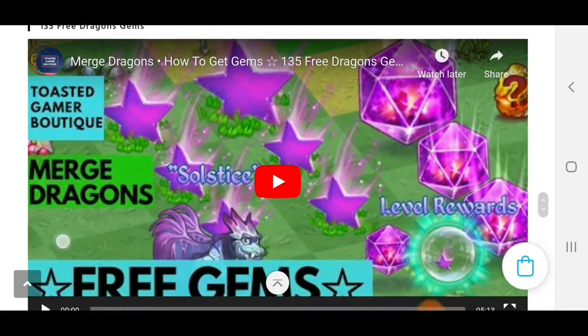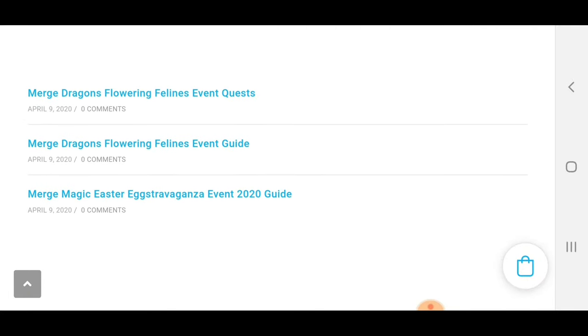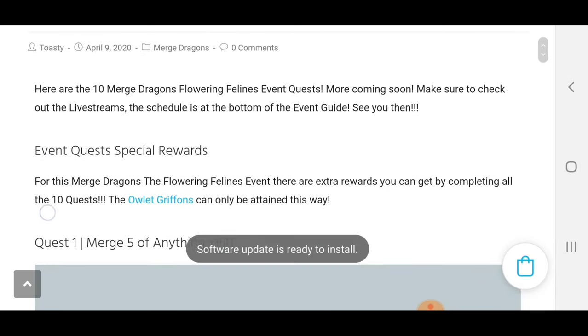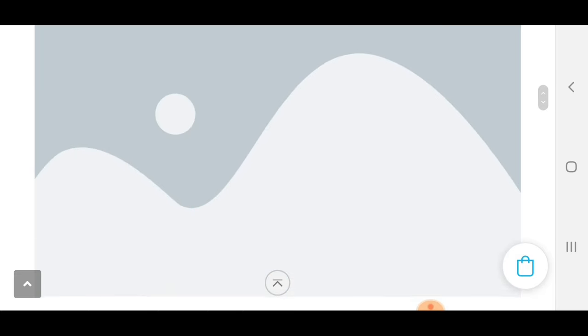So let's see what's next. I'm on my website right now trying to break this down. I was talking about quests earlier. This is the Flowering Felines event quest page on ToastedBoutique.com. We've got the Merge Dragons Flowering Felines event quest. I do this every time there's an event — I do the general guide, the cloud keys guide, the quest guide, a bunch of different stuff. And here we can see all the different quests we're going to have this weekend.